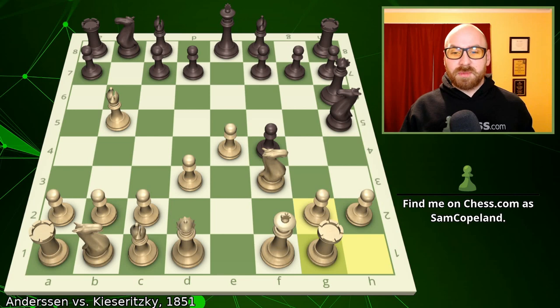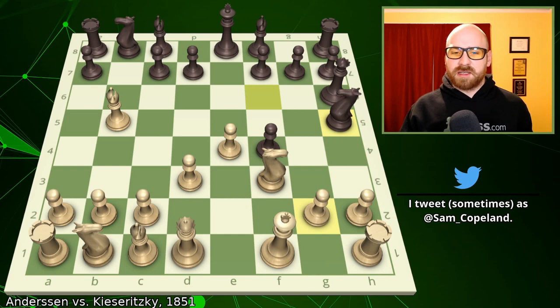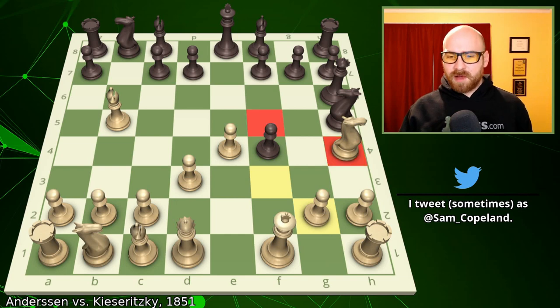However, this move was missed — understandable, because this whole thing is very complicated — and instead, Andersen decided to play knight to h4. His point is to hop this knight into f5. However, the knight actually won't be that stable on f5 and won't create many specific threats, so this wasn't the best way to play in the position.